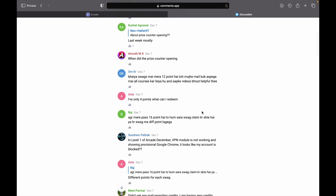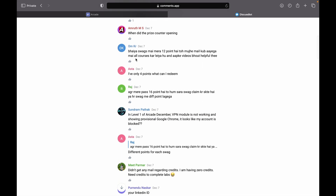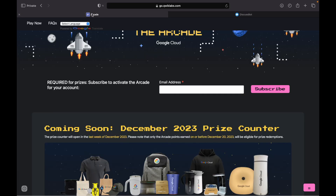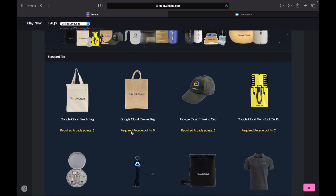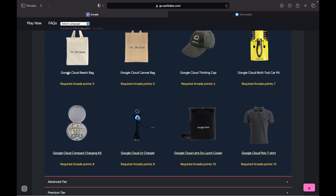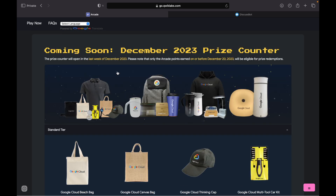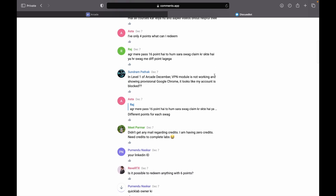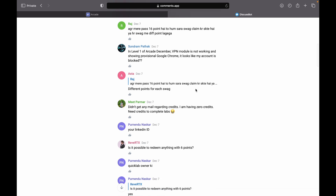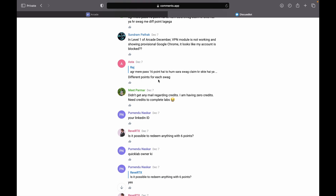Next question: if you have only four points, what can you redeem? Come back to the arcade page and click on the standard tier. The minimum points required is five, so earn one more point and you'll be able to claim one swag from the Qwiklabs team. Different swags do require different points.